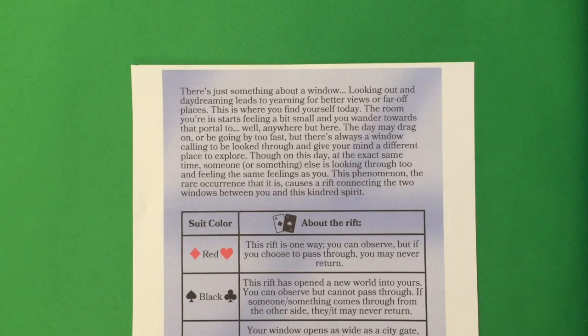There's just something about a window — looking out and daydreaming leads to yearning for better views or far-off places. This is where you find yourself today. The room starts feeling a bit small and you wander towards that portal to anywhere but here. On this day, at the exact same time, someone or something else is looking through too and feeling the same feelings as you. This rare occurrence causes a rift connecting the two windows between you and this kindred spirit.